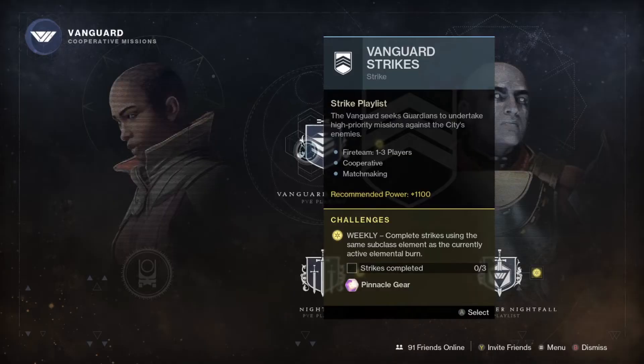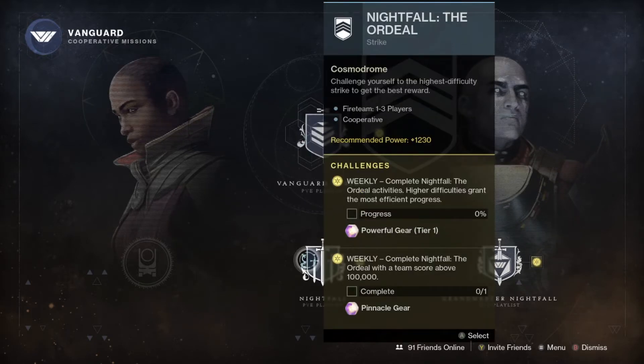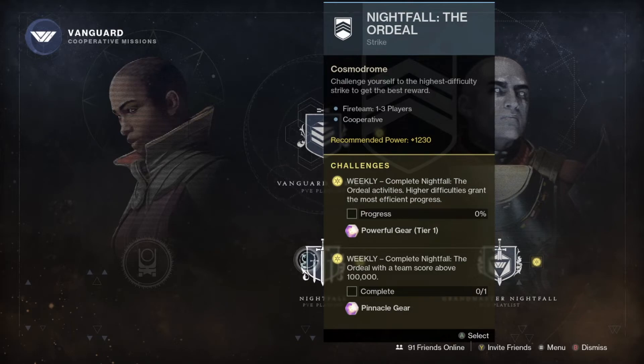For Strikes, in addition to the 8 bounties, you can get a powerful by completing 3 strikes while running a subclass that matches the weekly rotating burn. Also, there are two powerfuls for Nightfalls: one for Nightfall completions, and one for completing a Nightfall with at least a 100k score. If you do the 100k on the 1300 or higher Nightfall, you will also get the drop for the completions. There are some weeks that doing the 1270 version will allow you to get the 100k completion, such as the current week of Sepik's Prime, which is nice because it has built-in matchmaking.